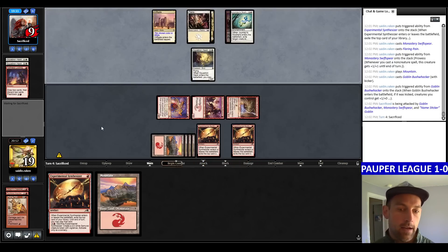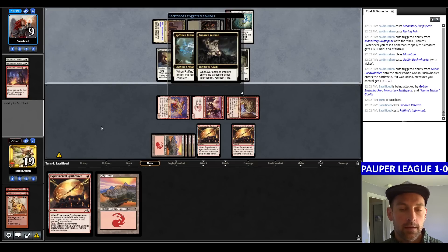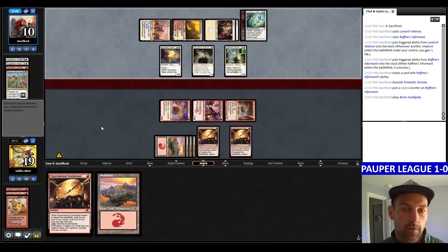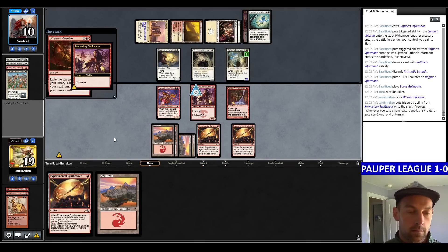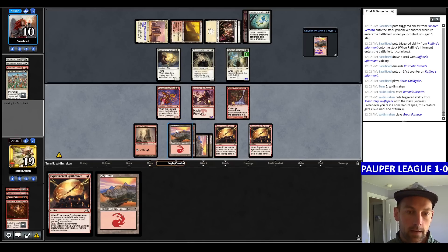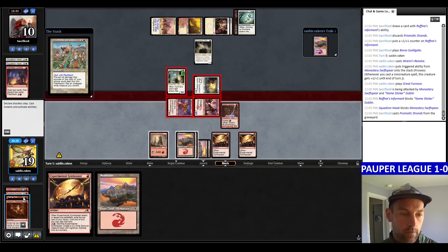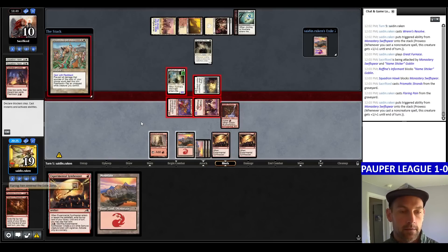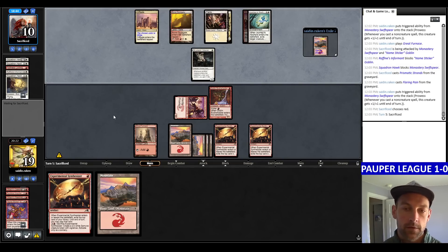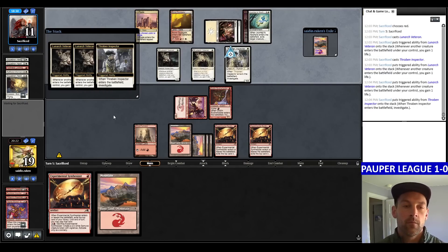We're taking 8 damage, down to 9. We have a Lunarch Veteran — now looking for End of Festivities. They could potentially make it a 3/2. The Strands comes down — they're back to 10 life. No attacks for our opponent. Let's Rens Resolve. We have a 2/3 Swift Spear. One Flaring Pain in the graveyard. Attack with both creatures. No effects — I'll Flaring Pain in response to Prismatic Strands here. Their creatures die anyway. We're down to our Swift Spear and a Bushwhacker. They go Lunarch into Thraven — looking for double End of Festivities.